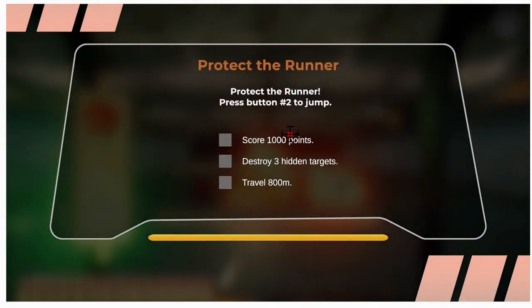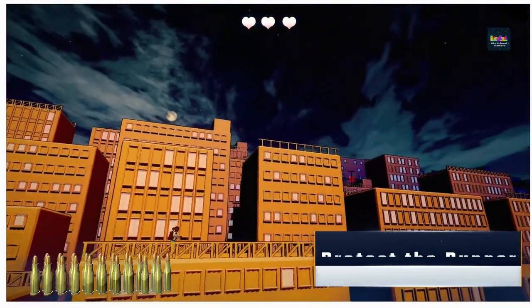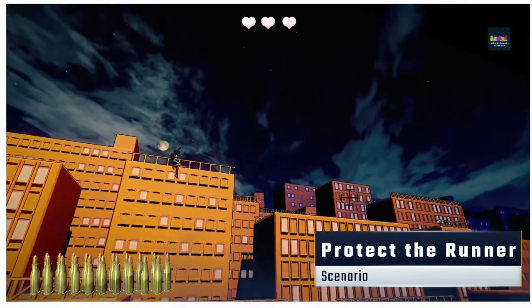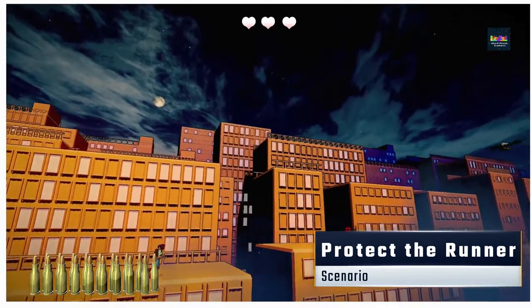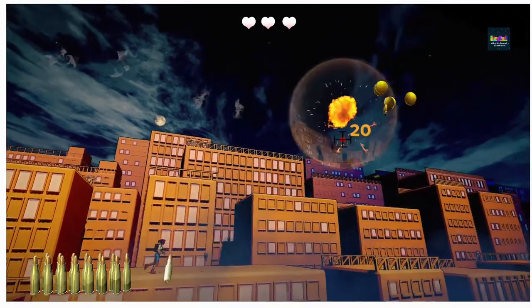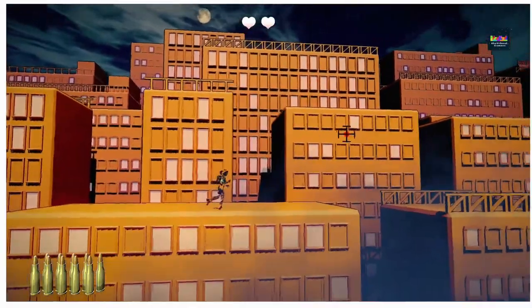Let's dive into the first category: scenario. We're going to start with Protect the Runner. This is a nicely upgraded and much more modern version of Gumshoe. Now you have to jump the person with a button press while also shooting oncoming enemies to protect the runner. Timing the jumps while having accurate shots is a must.